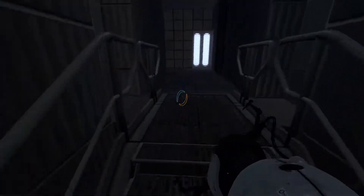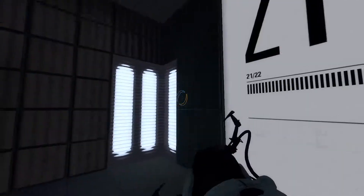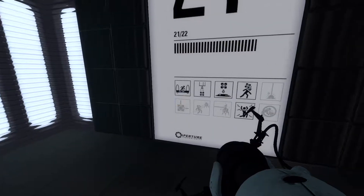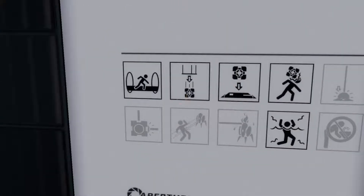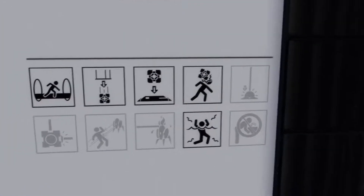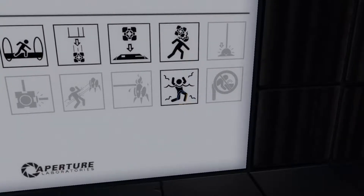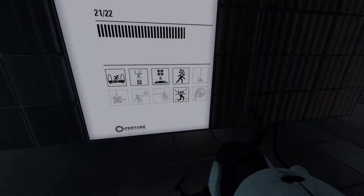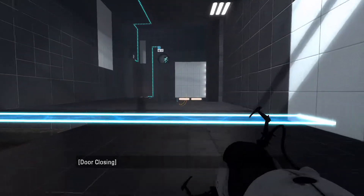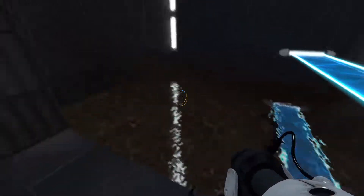Anyway, let's see what we have next. 21 of 22. Really? So we got hard light bridges, we got cube drop, cube on button, cube smack on head, and we got death water. Interesting. That's the death water.